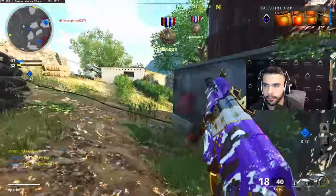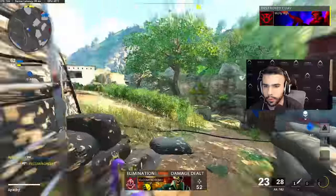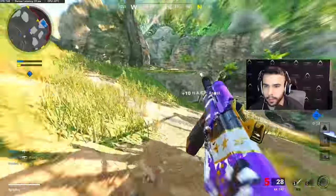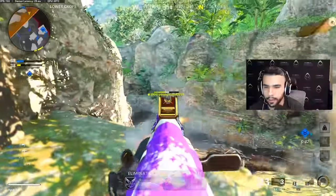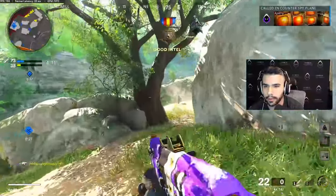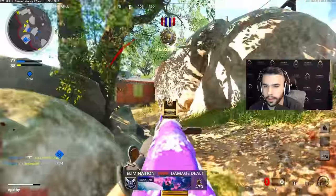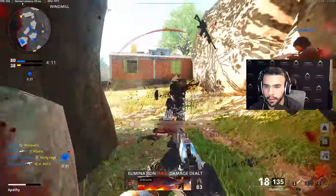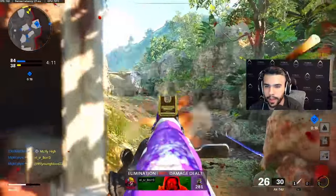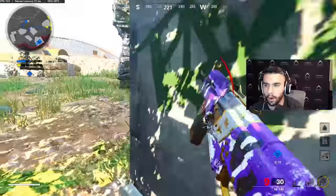Nice little beam right there — you can see I can see almost basically just his head, very little of his body, and I'm able to beam him pretty comfortably. Understanding the recoil pattern and controlling it — I'm going for a nuke over here. Running low on ammo but I found some — understanding that and practicing it over and over again is the key.